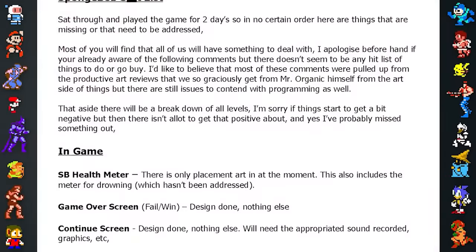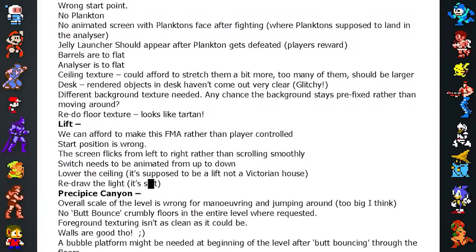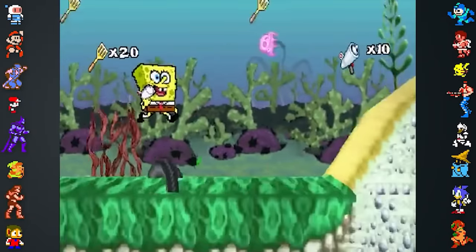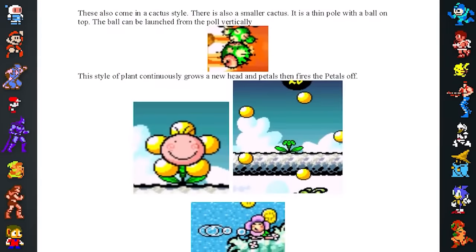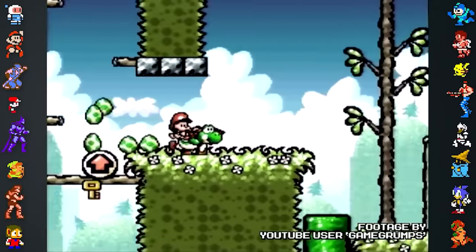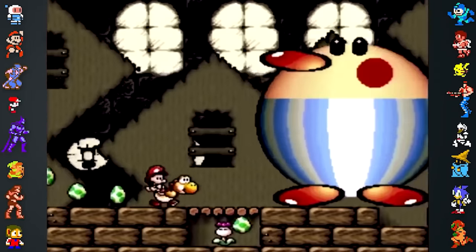They list everything that was unfinished at the time and present ways that each element should be implemented or improved. Other documents in the backup give an idea of the team's design philosophy. One document is called "Overview of Yoshi's Island" and breaks down the gameplay and variety of obstacles in Super Mario World 2: Yoshi's Island. It seems that Yoshi's Island somewhat inspired Super Sponge, and this breakdown was to help the team understand what a platformer needs.